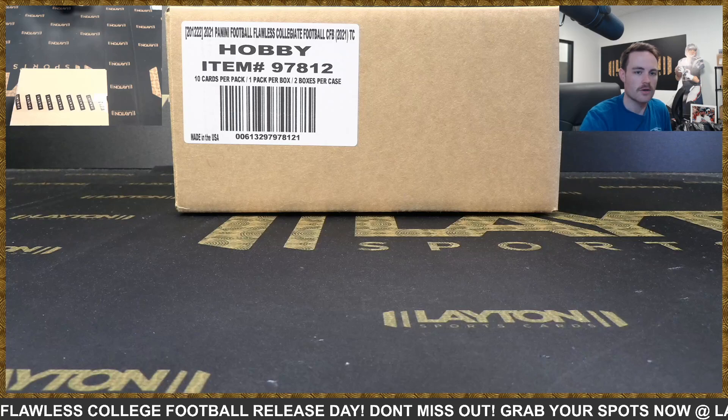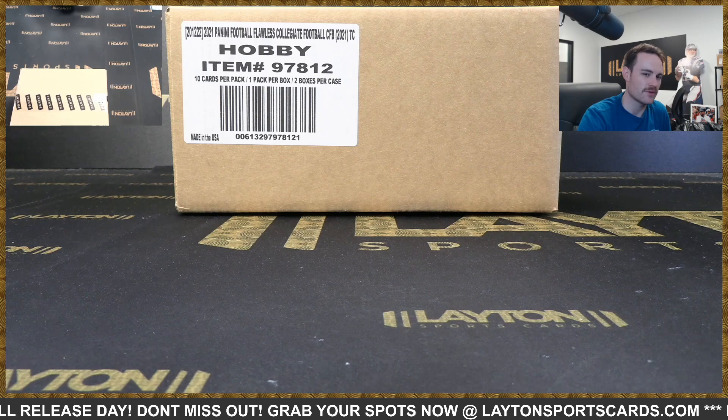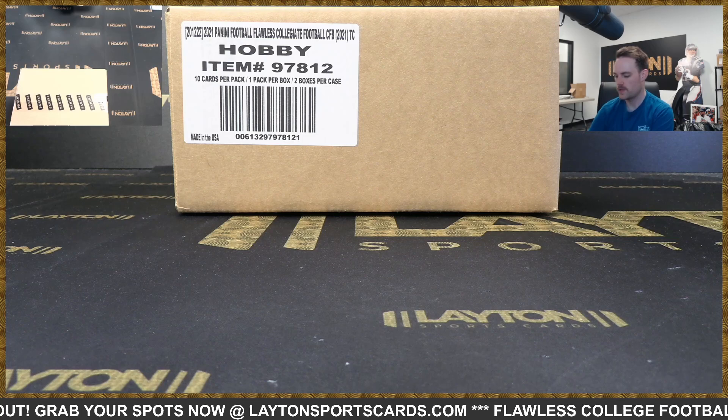How's it going everyone, Forest here. I'm ripping 2021 Flawless Collegiate Football hobby two-box case number nine, random divisions. We have Armando P AFC East, N-Tran NFC South, Eustace P AFC North, Rick E AFC South, Eustace P NFC East, Carrie M NFC West, Thomas J AFC West, and Jason W with the NFC North. Here we go — thank you everybody for joining and good luck.